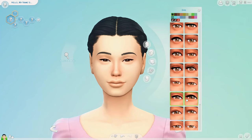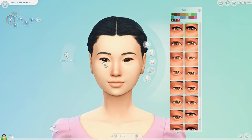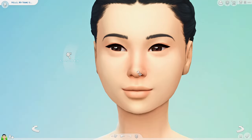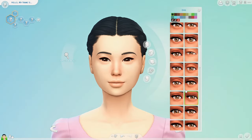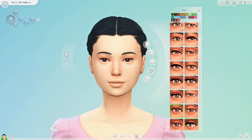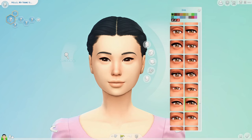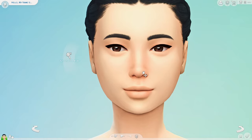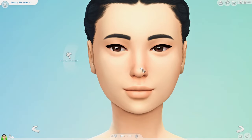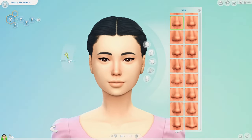Hey everyone and welcome to my channel. My name is Kristen and today we are in Create a Sim making a family using only the base game. This is part of my new Crest save file where I am completely building Newcrest from top to bottom — community lots, residential lots, a bunch of families — all using only the base game, no CC, no mods, just base game vanilla. If that interests you, definitely subscribe and ring the notification bell so you never miss an episode.